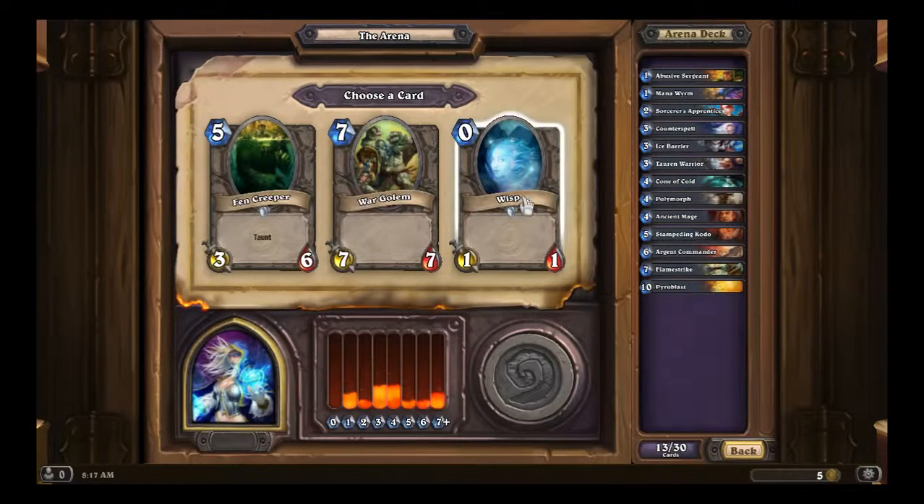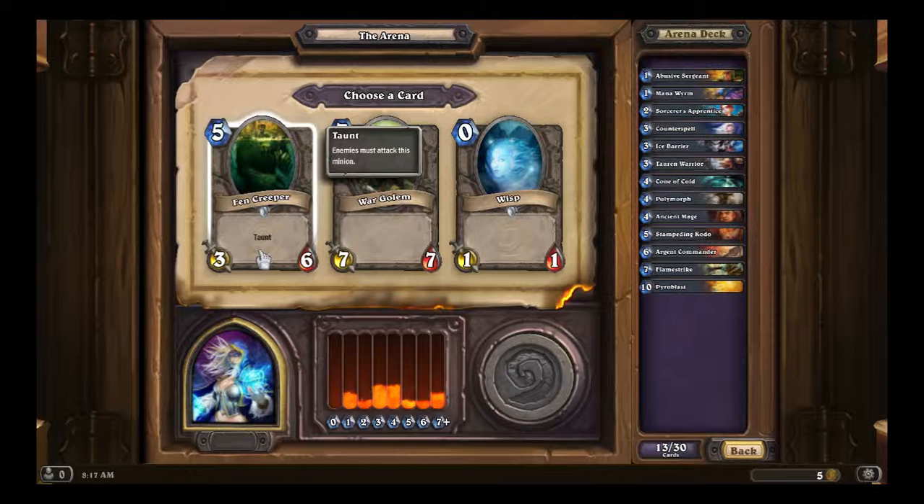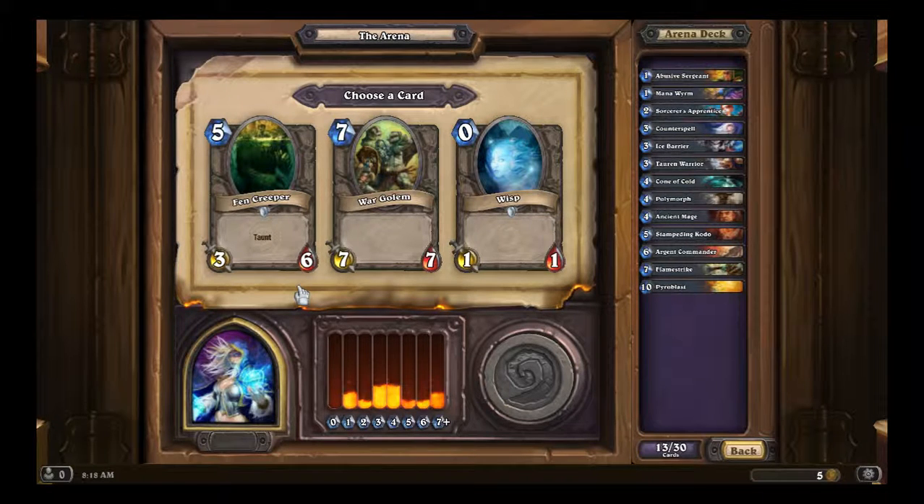Wisp — joke card. War Golem is a 7/7 for 7, very decent. You can't really expect much more than a 7/7 for 7 unless you're getting into legendaries. Fen Creeper is a 3/6 for 5 with Taunt — it's got the keyword big going for it. Anything that's 5 mana or above, you'd include the hidden keyword big. The War Golem is big and can back it up with 7 attack. I've got some late game, but I need more mid game, so I'm going to go Fen Creeper.